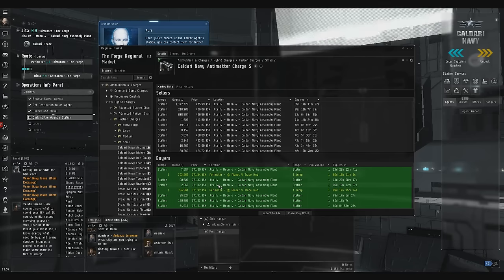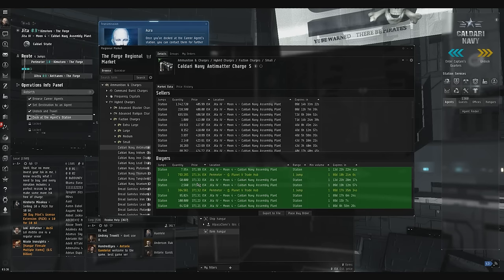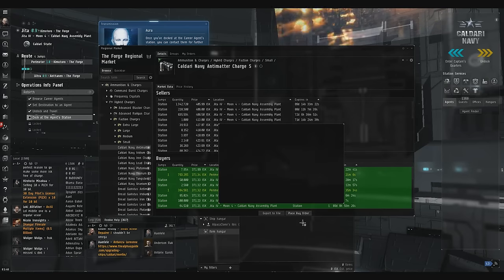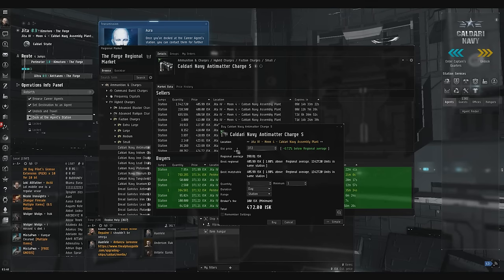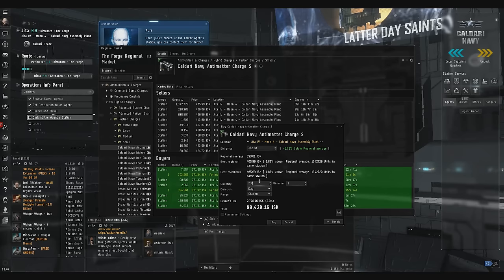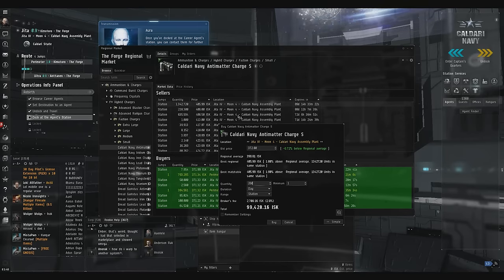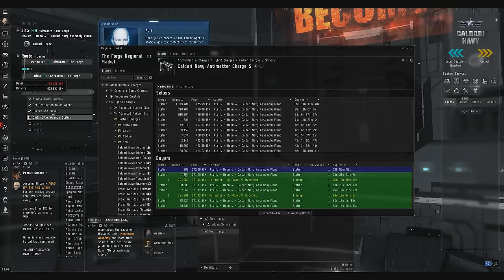The reason I'm doing Caldari Navy is because the tech one can be manufactured, which means manufacturers are probably going to beat you out on a lot of the margins. So I stay away from it. This is something people get in loot and are likely to sell. That's a common theme — the best items to trade are items that people typically would fit to a PVP ship and that would drop in a wreck. So I need to buy 100,000 worth of this. I'll come in with my buy order for 371, and you have to be really careful about putting these buy orders in.